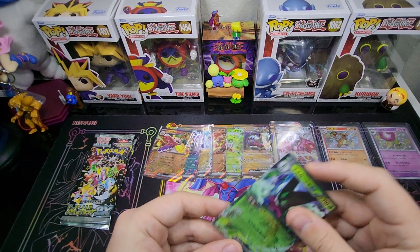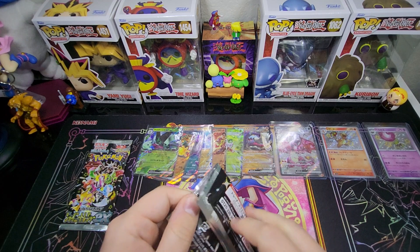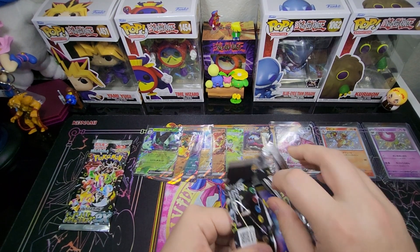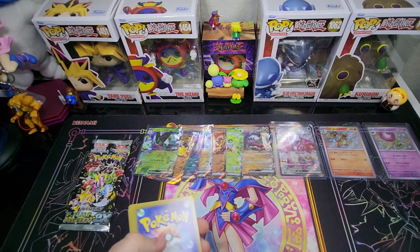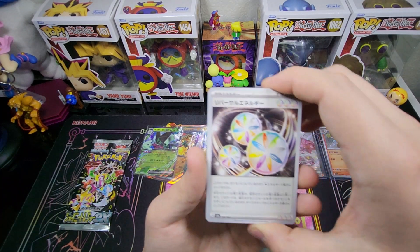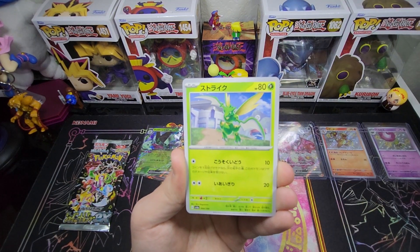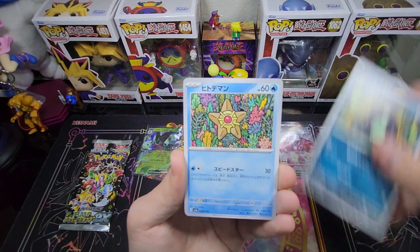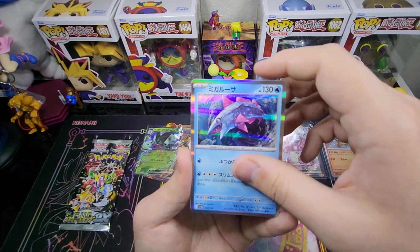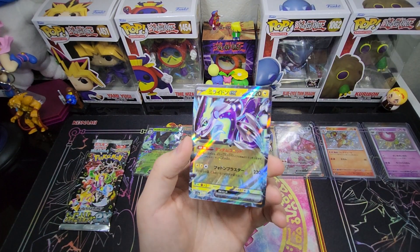I'm getting sad here because we're down to our two packs and we haven't pulled an SIR yet. I'm pretty sure you get one high rarity per box, so I'm really hoping that our high rarity is the Mew because we only got an SSR so far. We got multi-energy, a crow, Scyther, Mimikyu hollow, fish hollow, village reverse, and a Toxtricity EX.